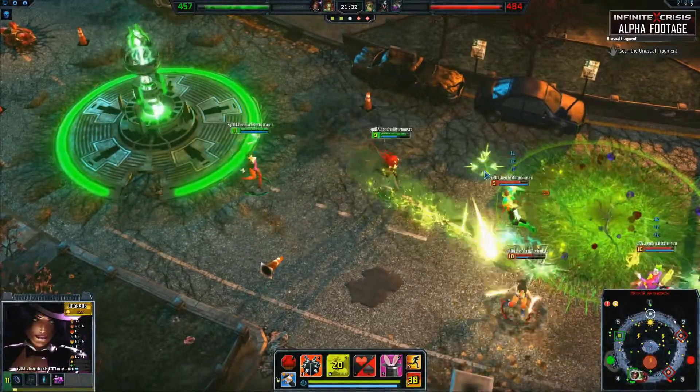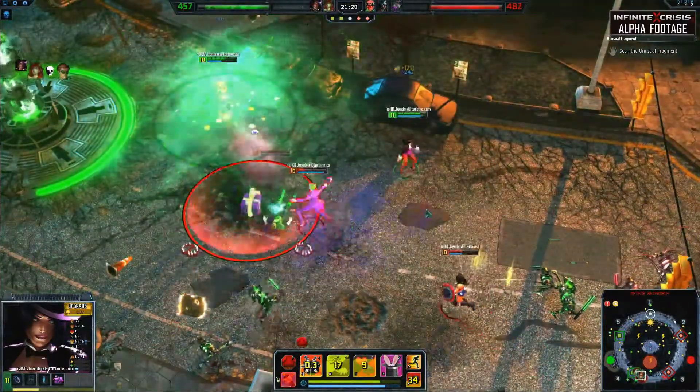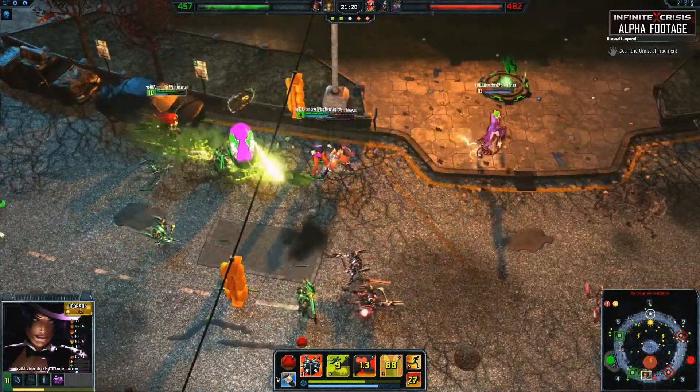While Zatanna has great utility and burst, she only has two damaging abilities, so in fights she relies on her teammates' damage. Longer engagements are to your benefit because you can get through multiple cycles of your ability cooldowns and use the utility to control the fights.